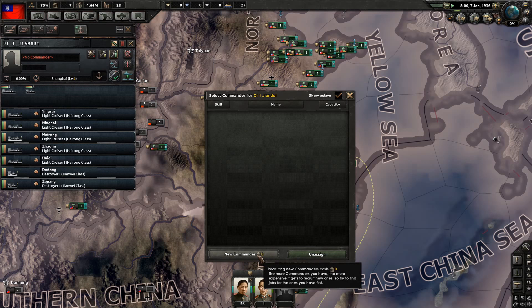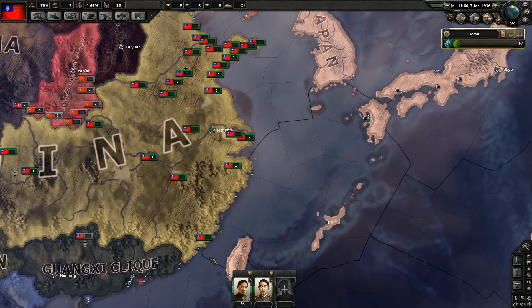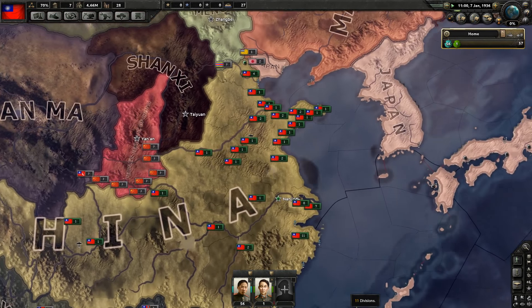We need a new commander — there you are, Admiral Chen Fang. Those are our only ships and that's where they can stay.